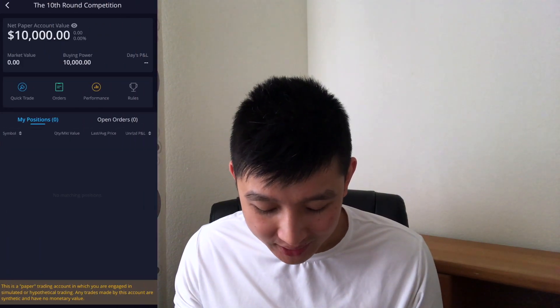My account now has $10,000. By the way, if you want to paper trade on this platform you have to have a funded account — basically just put any money into your account and then you can start using this paper trading platform. You're not going to use your real money; you're going to be using fake money in this contest. If you want to learn how to open your Webull account and fund it, I have a video down below that gives you a step-by-step process, and make sure to collect your two free stocks while you're at it.